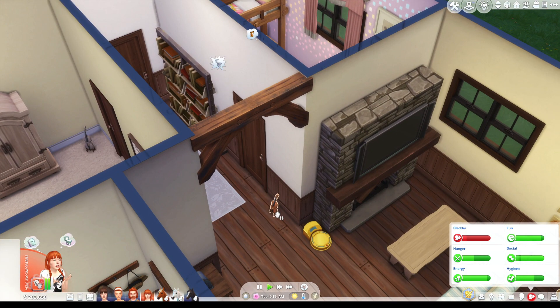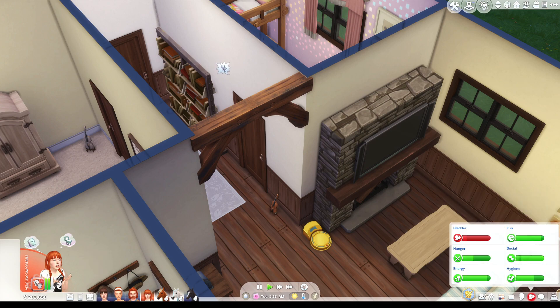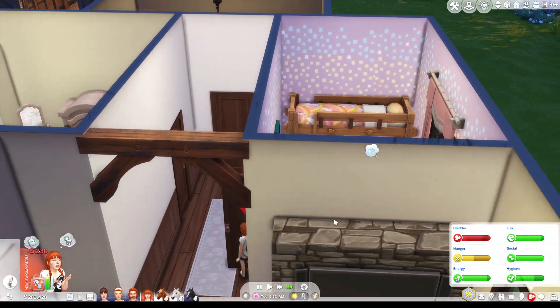This is Micah's violin. She has completed the artistic prodigy aspiration — though I have to stop to tell this sim to go use the toilet, and it turns out it's broken. Yeah, that's fair actually — sorry for yelling at you.